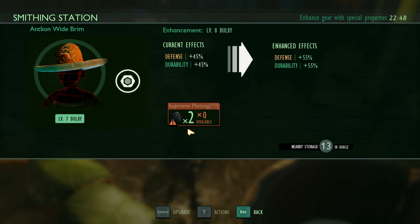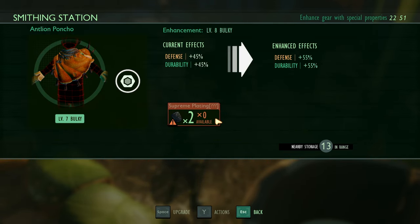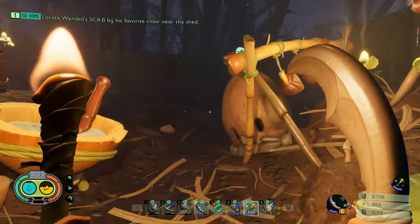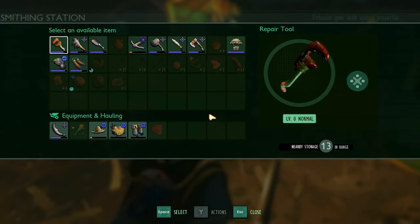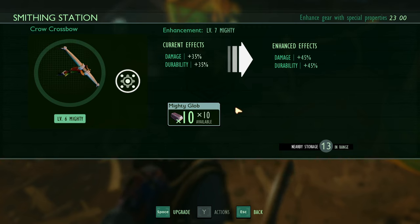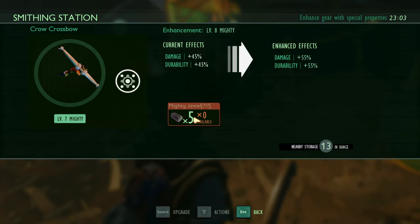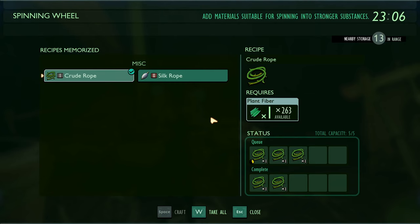I probably should continue upgrading, except I can't — I need supreme plating. Since we use the crossbow a lot, let's continue upgrading it. We have just enough extra — I'll take the mighty jewel. Oh, we're gonna need tier 3 stuff in order to continue the upgrades.